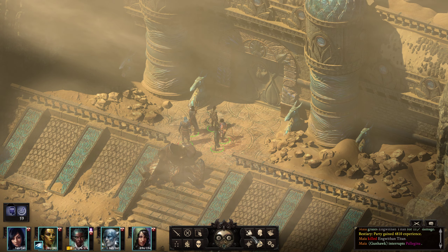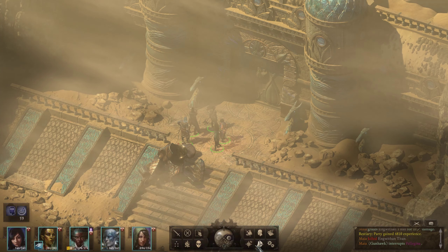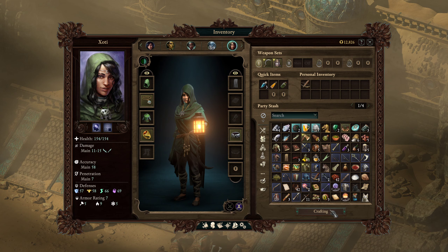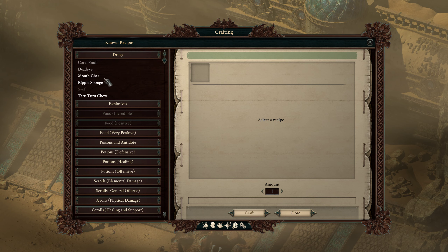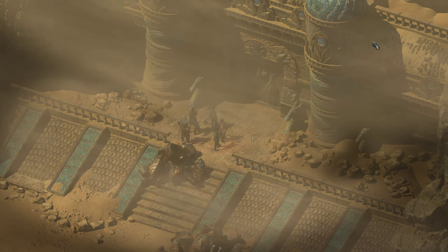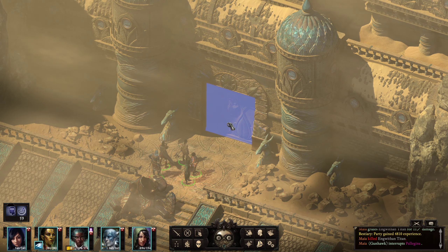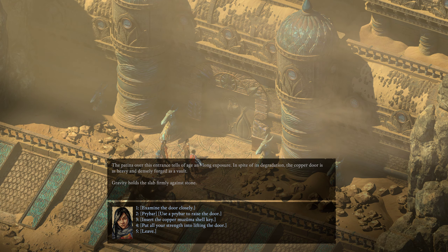You know what? I just thought about it — I'm getting all these materials and I haven't done any crafting. Drugs? Okay, interesting. I don't know why I never noticed that before. I'm not gonna do that now — I'll mess with that later.